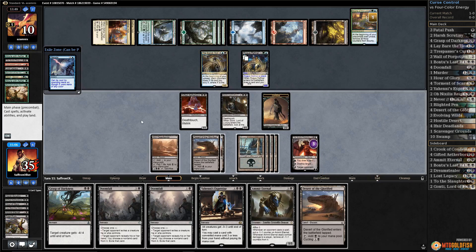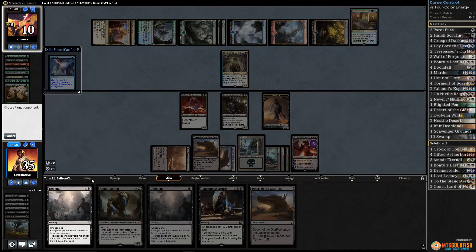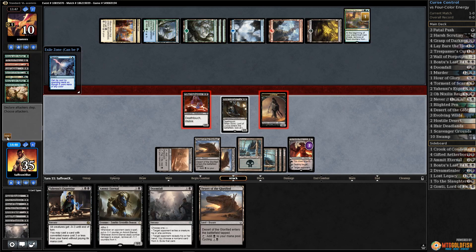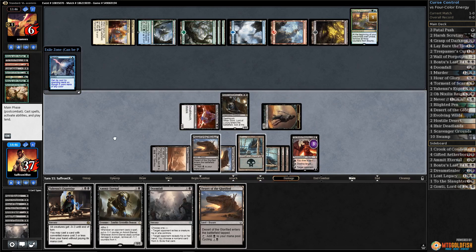This transformational sideboard plan has been awesome - so good. Servant down. We draw a card - another Desert. Grasp the Rogue Refiner, exile the Scarab God. Hit our opponent - I think we just hit for four and leave back Gonti to block Lumbering Falls, because we'd actually like our Obnixilis to live.